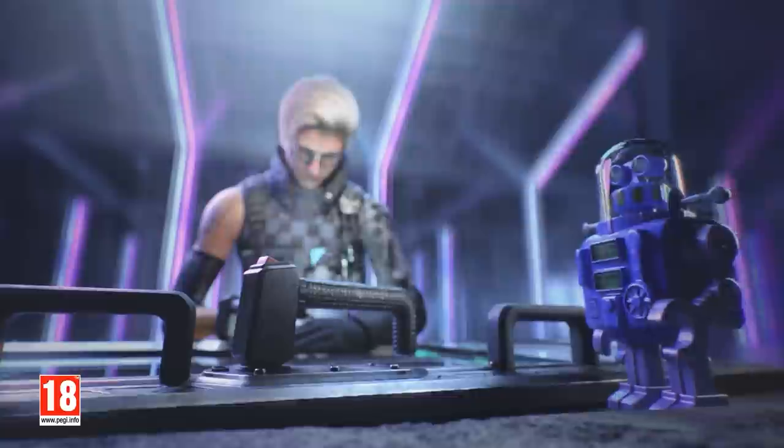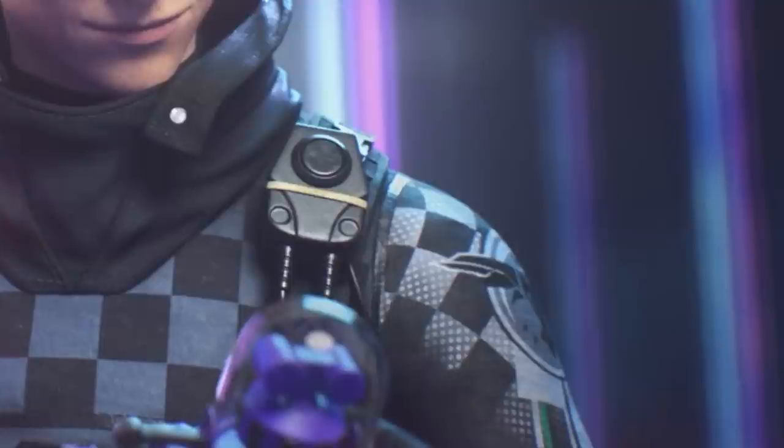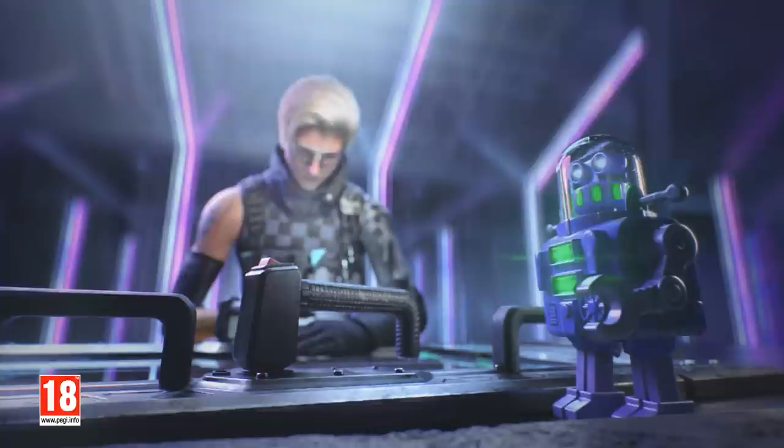First up, we've got this robot and I've got no idea what this robot kind of signifies as it moves around. But she is working on her shield. She also says that she designed the shields and other designs. She's got the Nighthaven logo on her shoulder, so she might actually be the kind of opposite of Mira. Mira is the R&D for Rainbow Six, so is this girl here R&D for Nighthaven perhaps?